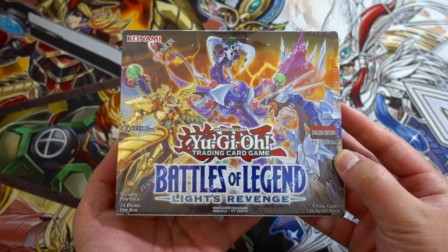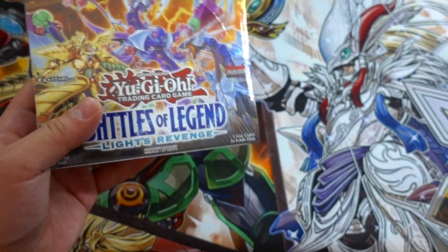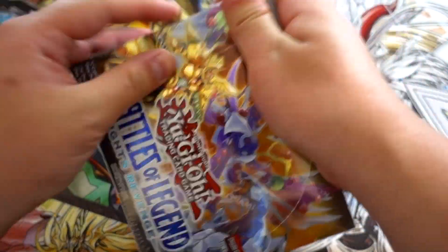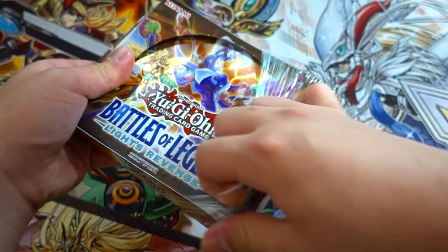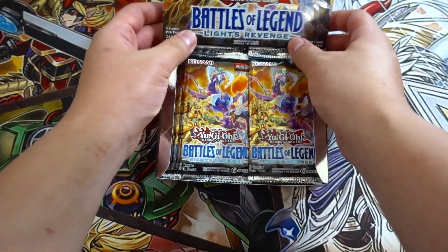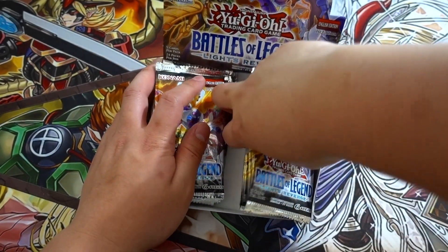Let's start with this Battles of Legends: Light's Revenge booster box opening. In the other box it was insane — we got Minerva and so many other cool cards. I'll try to open this box quicker than part one since we've already seen what cards come in the box. I'm just going to speed through to see more cards we can get.